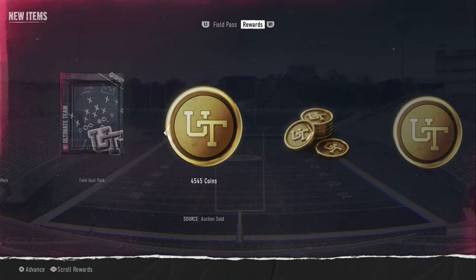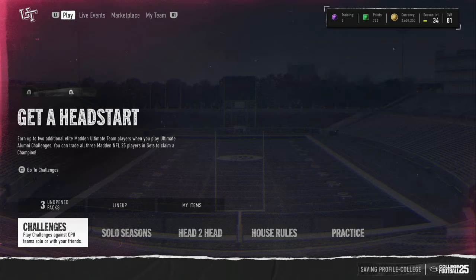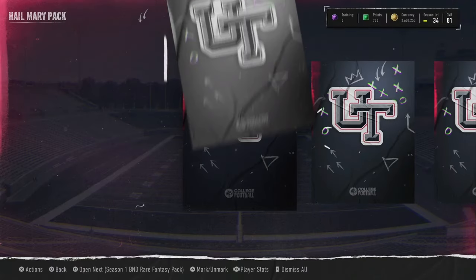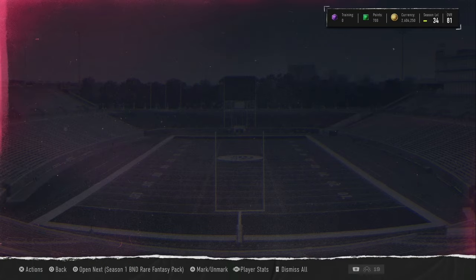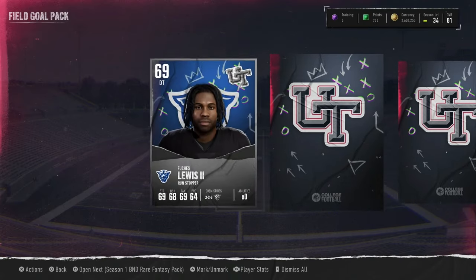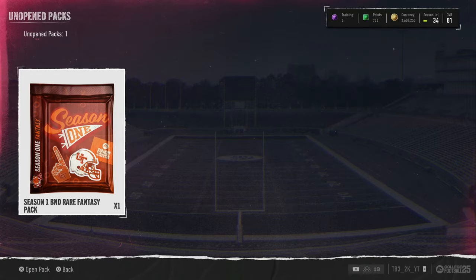Right here we get some coins. We have a Hail Mary pack and a Field Goal pack, so they did make the rewards a little bit better. Before it was only a Field Goal pack for Freshman seasons. Let's open our Hail Mary pack — I'm assuming Hail Marys are the worst pack out of these. Out of this Hail Mary pack, we get a green and two silvers. The Field Goal pack — I've seen people pull good cards, but I'm not expecting anything, probably a couple greens or silvers, nothing special.